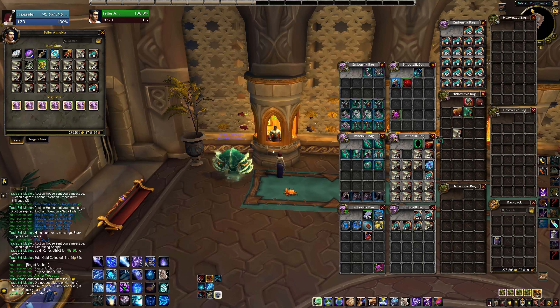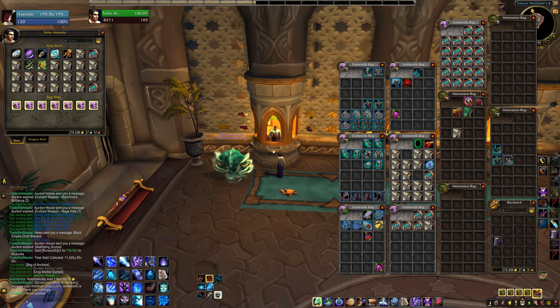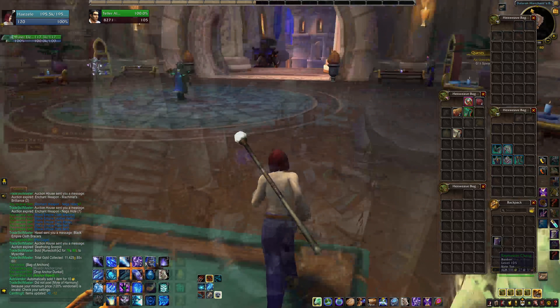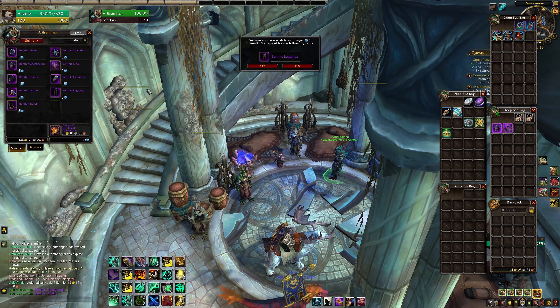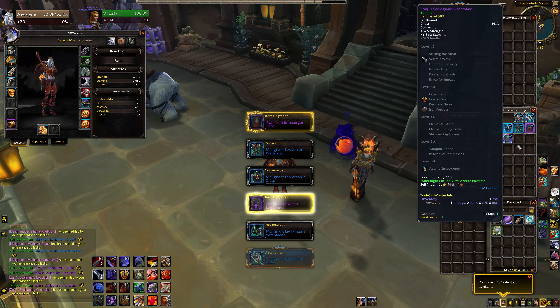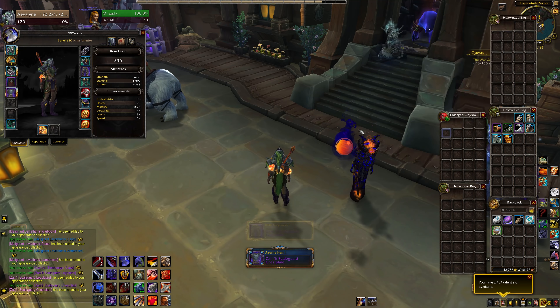The official step one is to mail over any bind-on-account gear. This only applies if we're setting up an alt. If this is your very first 120, you'll start at the next step. Assuming this is an alt, dig through your bags and bank for those 415 Black Empire pieces, then fill any gaps with the 385 benthic stuff. Black Empire gear mostly comes from rares in 8.3 invasion zones. The benthic gear is available from the Nazjatar vendor for 5 mana pearls apiece and covers every gear slot except rings, trinkets, and weapons. I do like to pick up a benthic cloak — yes, you'll replace it with your legendary in a few steps, but that's going to take a while and the extra item level early is nice.